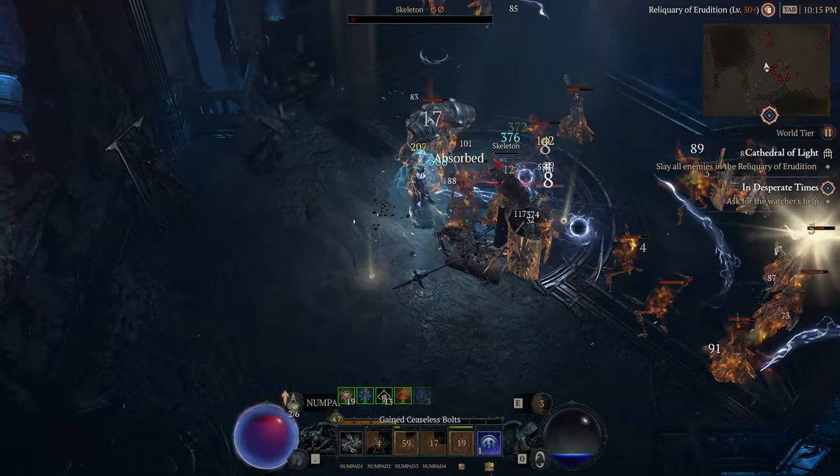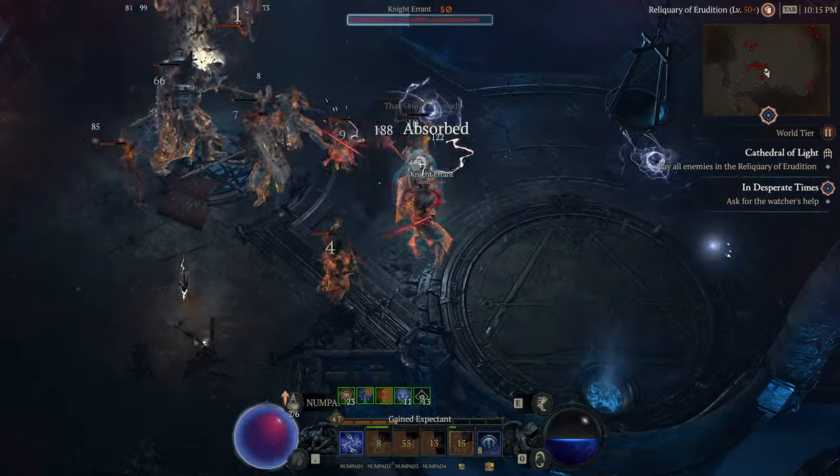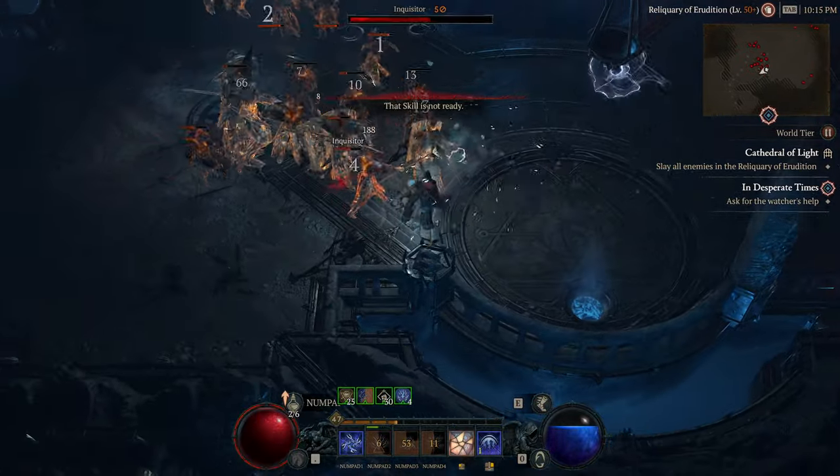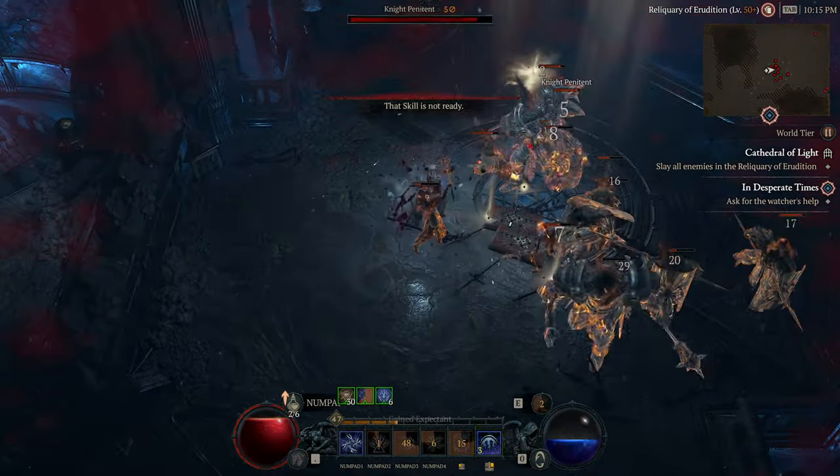On to the first topic: how to prepare for your level 50 Capstone Dungeon, where you fight a Necromancer. Going into the fight, you should aim to be at least level 45. Technically you can be lower, but you won't be able to equip most of the items you find afterwards, so might as well grind for a bit.